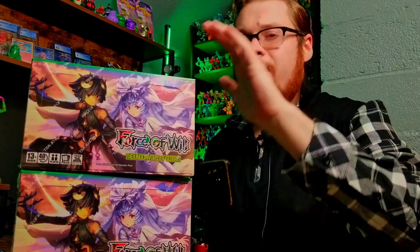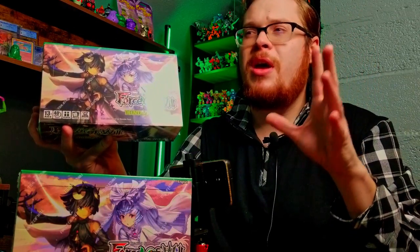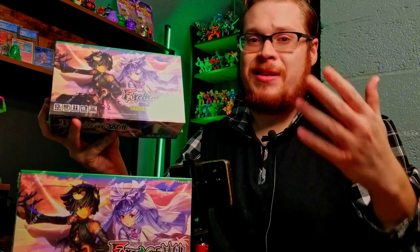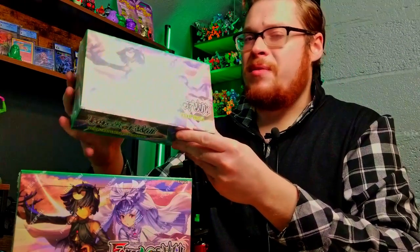Welcome back everybody to another booster cracking Sunday! We've got the brand new Force of Will set, The Underworld of Secrets. This wonderful looking green box is bound to have some awesome things. I've seen some of the spoilers — I know some cards I should be looking for. There are J rulers that are going to be good, dinosaurs in the set, and secret rares again. I cannot wait to find some of those.